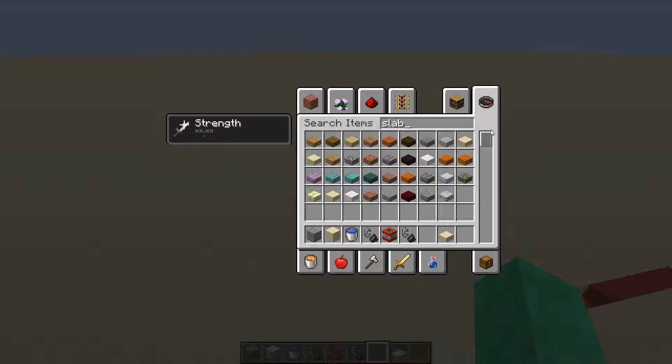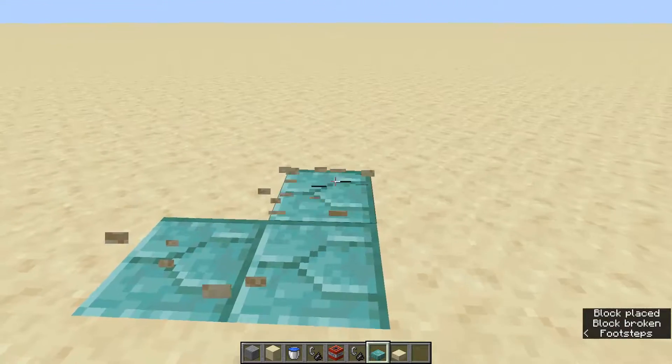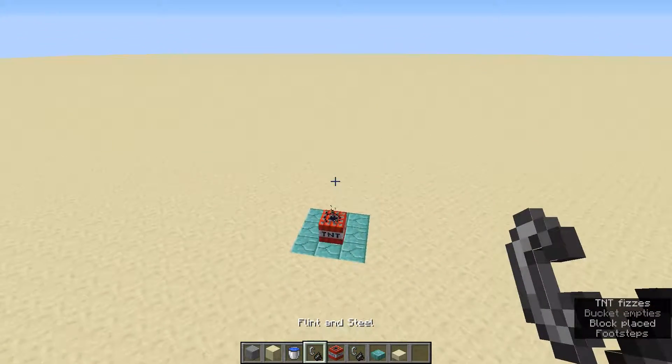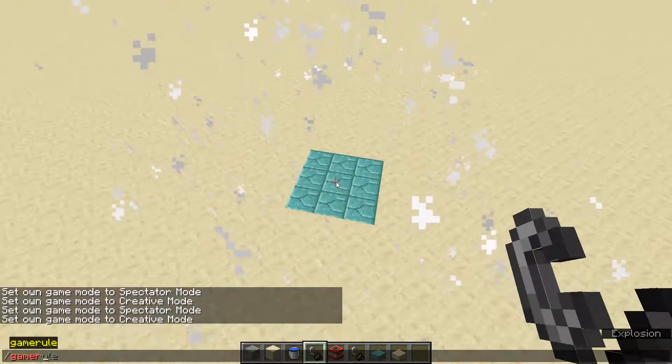Side note: this does work with any stair and slab, and there's a lot of them now. So you can make your build entirely out of prismarine, and if you don't want it to get destroyed, you just make it out of prismarine slabs, waterlog them just like so. Place TNT — or creepers — it also protects from creepers, I do believe, though I haven't actually tested it.